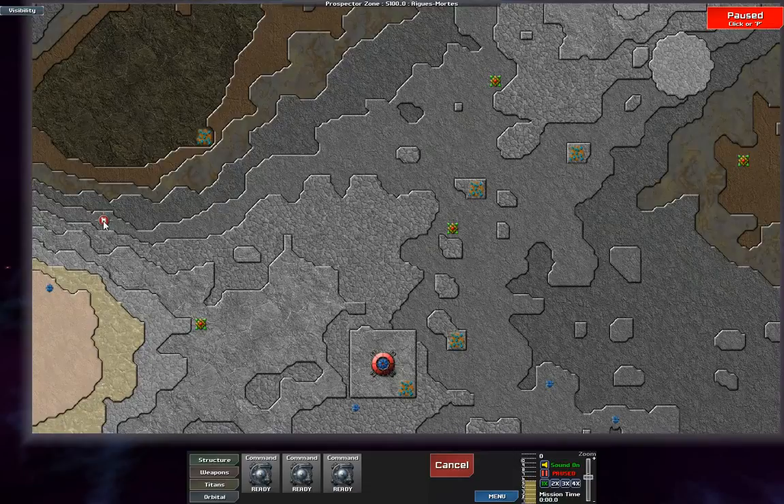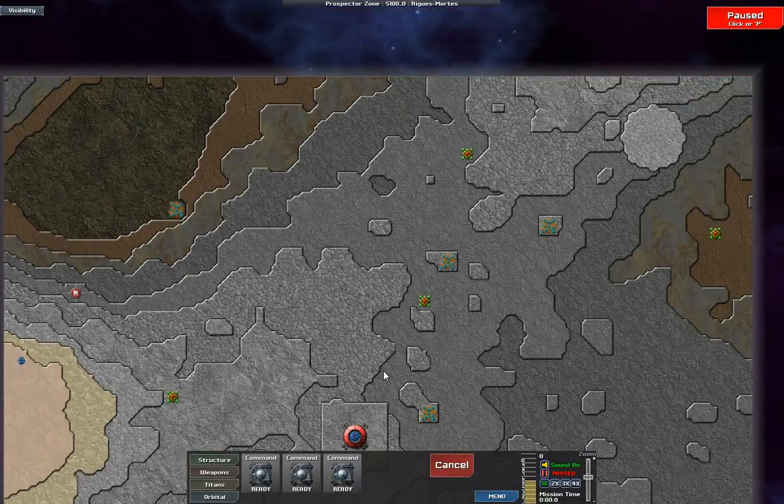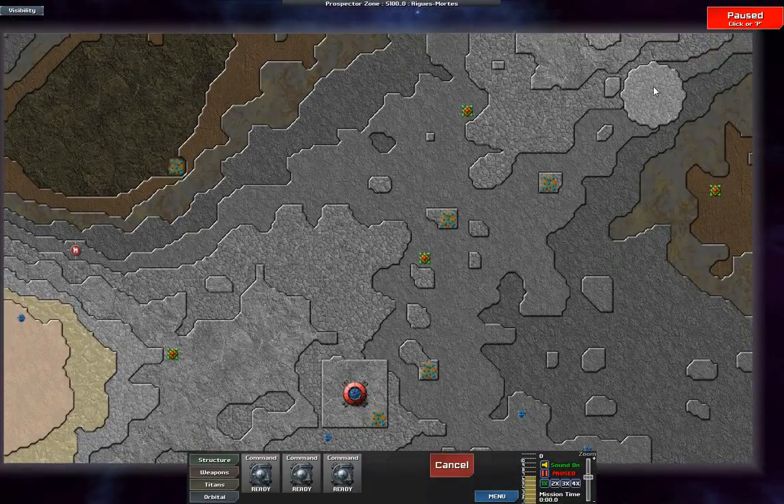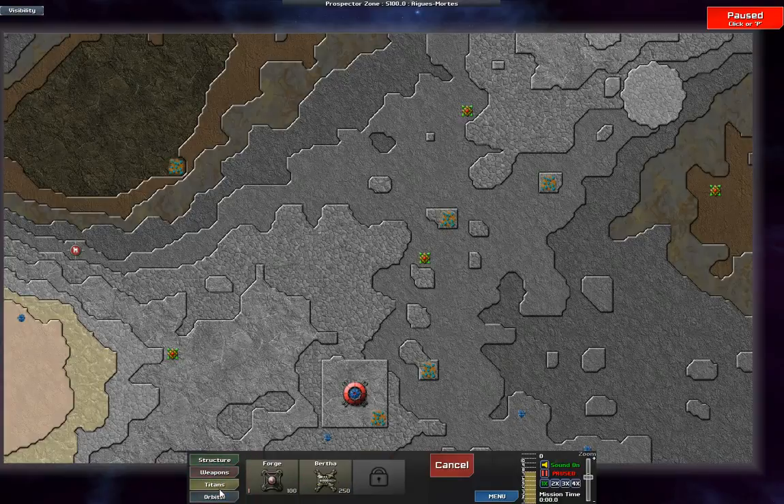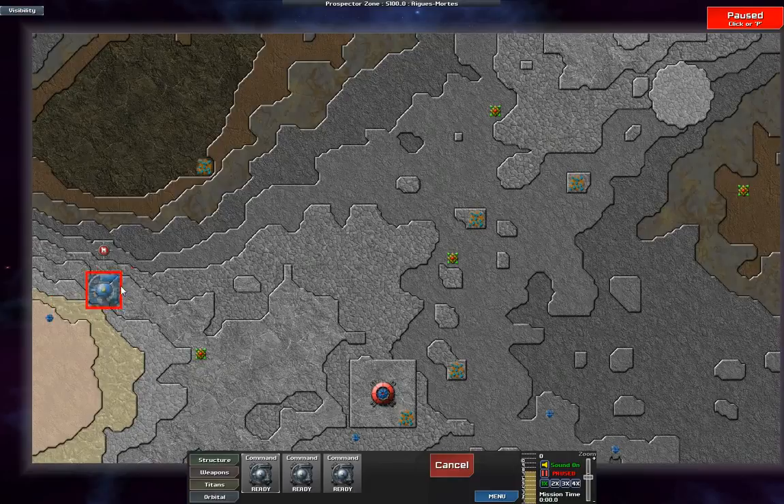Okay, so my target is the artifact of Odin there, and also destroy the inhibitor. So again, I'm given the opportunity to start there, but I do actually have three command centers at last. Unfortunately, no Titan. I'm not Thor, isn't it? So, Orb tool, command center, one.